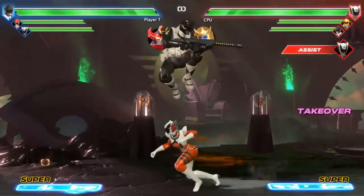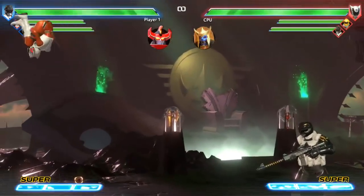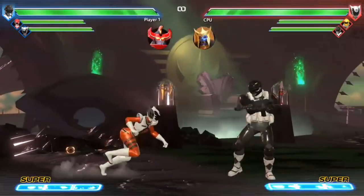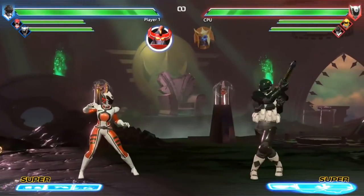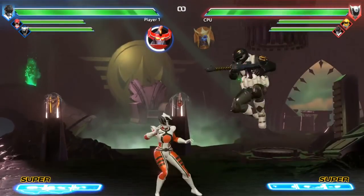We have three Megazords that you can choose from: Dino Megazord, Mega Goldar — the 'make my monster grow' kind of deal — and of course Dragonzord. The way it works is I activate, and now my three attack buttons — light, medium, and heavy — all do a different Zord attack. So this is Dino Megazord light.